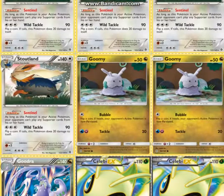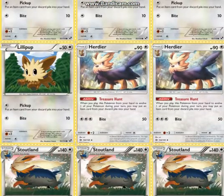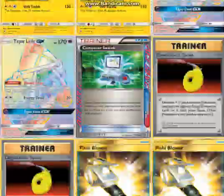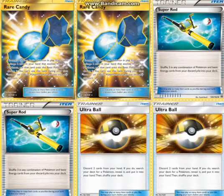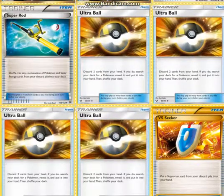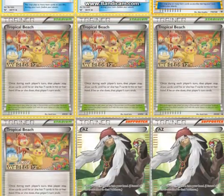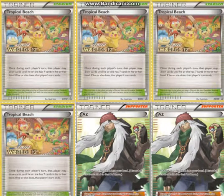4 Rare Candy, because you have not only the Goomy/Goodra line but also the Lillipup. This Goomy is the one you want to use because Bubble is obviously amazing — you hopefully saw the Senior World's Finals; it wasn't Goomy, but Bubble was still MVP of the game. 2 Super Rod, because it shuffles energies and Pokémon back into your deck — energies is pretty important. 4 Ultra Ball to get Pokémon. Only 1 VS Seeker — I'm not sure why Ross chose to only play 1 VS Seeker. For Tropical Beach — I love Tropical Beach, I love the art, I love everything about the card.